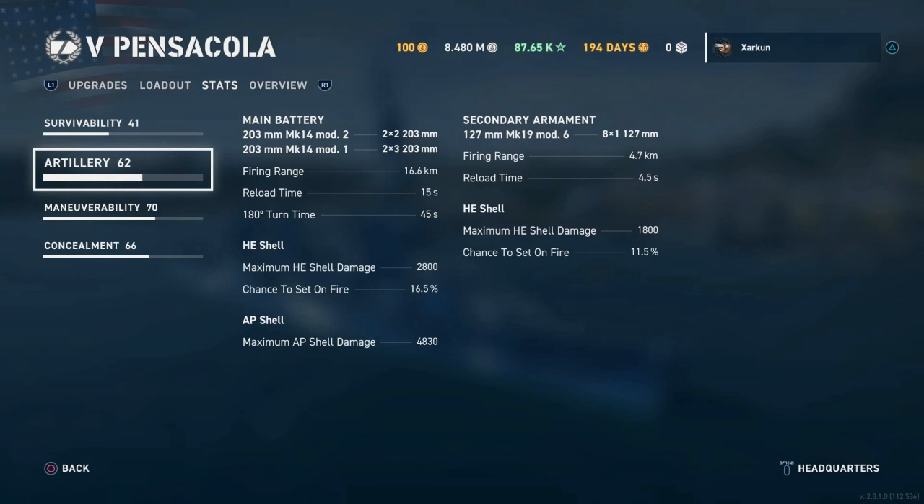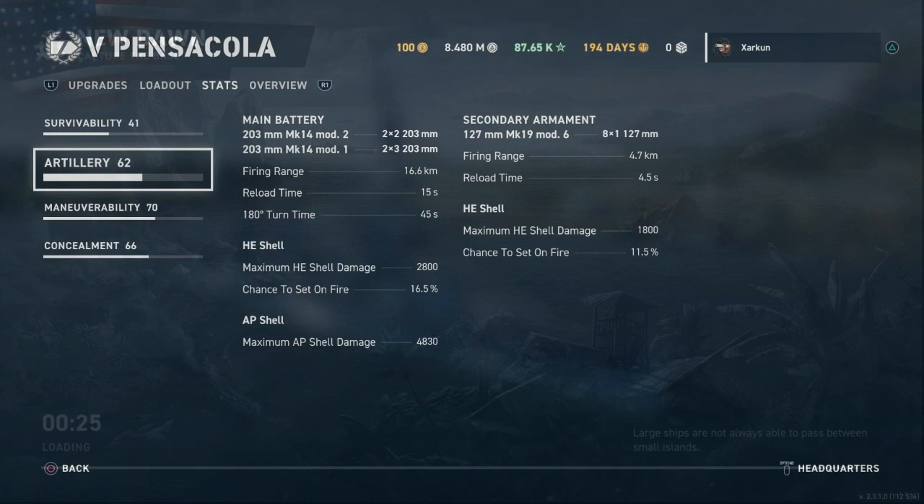The HE shells on the Pensacola do a maximum of 2,800 damage with a 16.5% chance to start fire, and the AP shells do a maximum of 4,830 damage on my build. This ship is all about the AP, really — in stark contrast to its predecessor. AP is almost your primary shell type on this ship. Now that I've highlighted those stats, we'll jump into some gameplay and talk a little bit more about the Pensacola and show it in action.